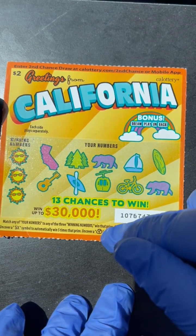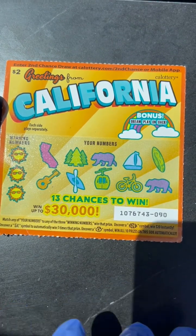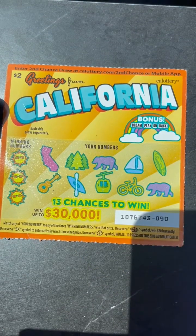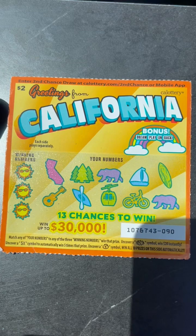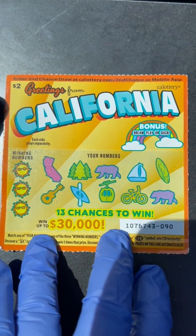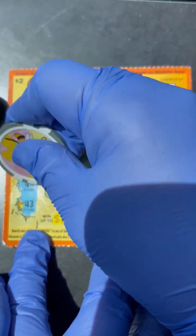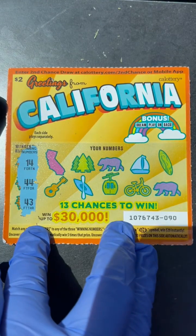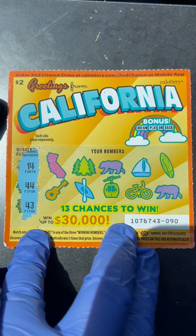And best of all, the money bag — 13 chances. Winning 10. Alright, here we go. Winning numbers are 14, 44, and 43. Alright, a lot of 4s. Can we find a match today? Let's go and find out.